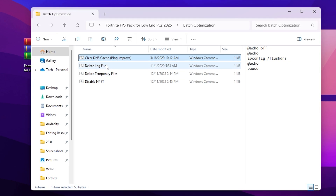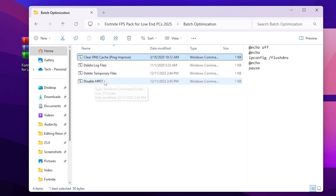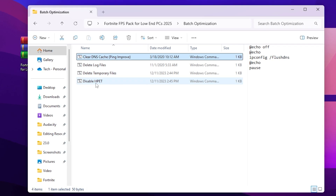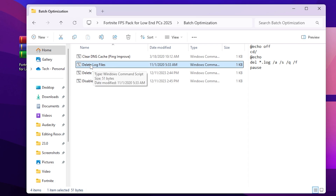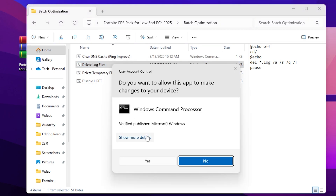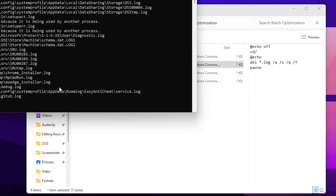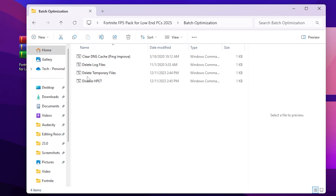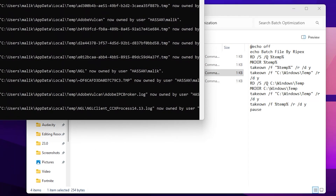Next, you'll find 'Delete Log File,' 'Delete Temporary File,' and 'Disable HP.' These two files will remove all the temporary files from the system, and the last one will disable the High Precision Event Timer settings, which will optimize your CPU. Go for 'Delete Log File,' right click, run as administrator, and hit yes — this will remove all junk data from your PC. Press any key to continue, then do the same for the next file.